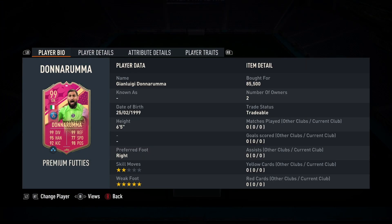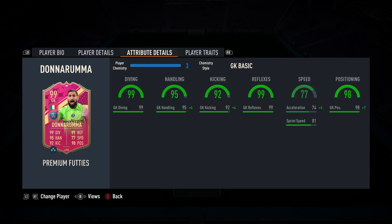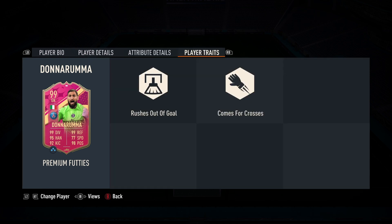Hello, welcome to my channel. Today I'm gonna give you FIFA's premium card for Gianluigi Donnarumma. He's six foot five, which is a good height for a goalkeeper. They upgraded his skill moves and weak foot and his stats are looking amazing. As a chemistry style, I let him have goalkeeper basic because he's looking amazing.